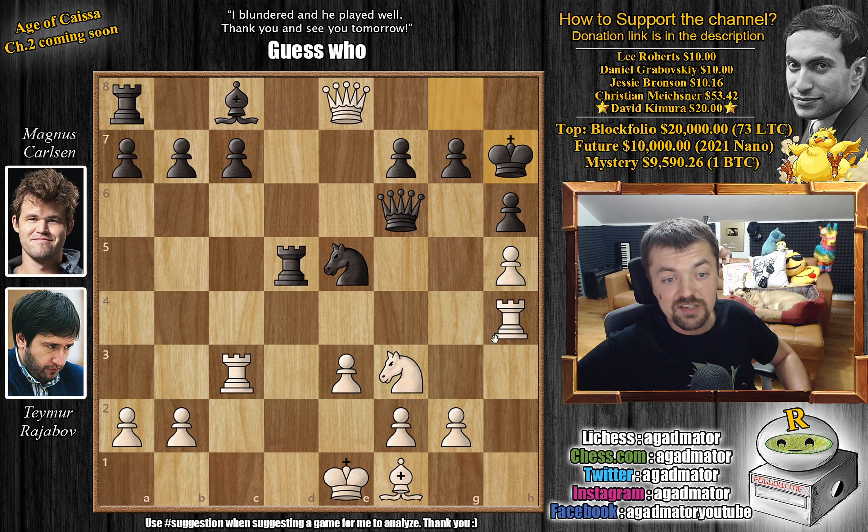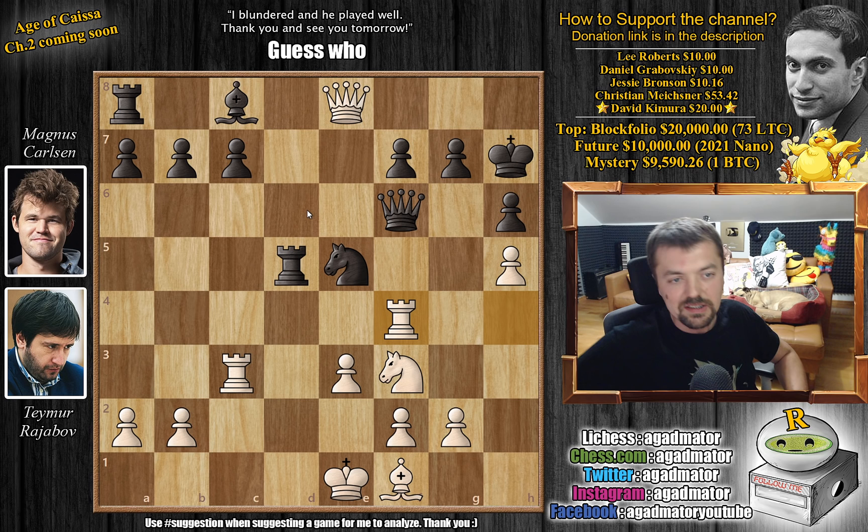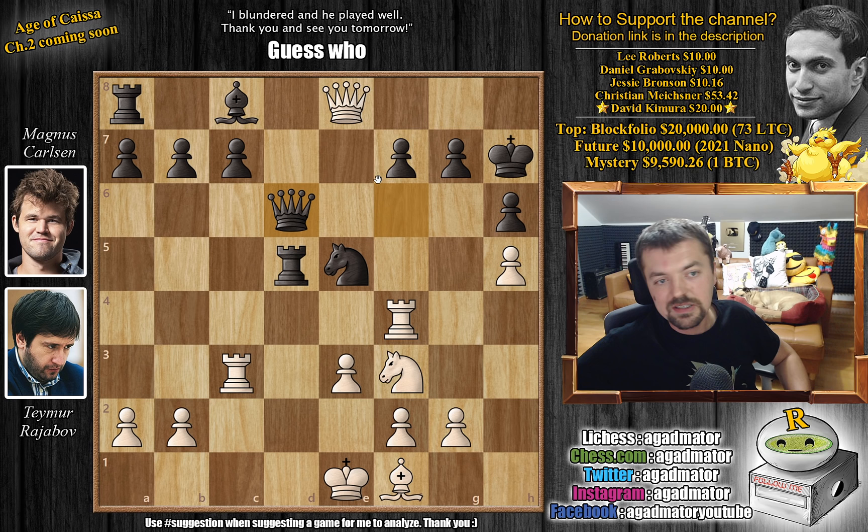Queen to e8 check, king to h7, and now rook to f4 attacking Carlsen's queen. Magnus brings it to d6 — the start of a very difficult game for him. He had a chance to play queen to b6, moving the queen with tempo and attacking the b2 pawn. But he decided on queen to d6 instead, and now it's a problem. White can play bishop to e2, just continuing development — you don't want something weird like rook to d1 check. Bishop to e2 is a must, guarding the d1 square. Now Magnus plays f5, a pretty crazy position.